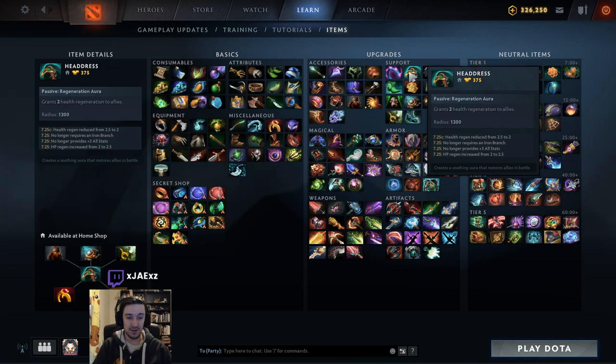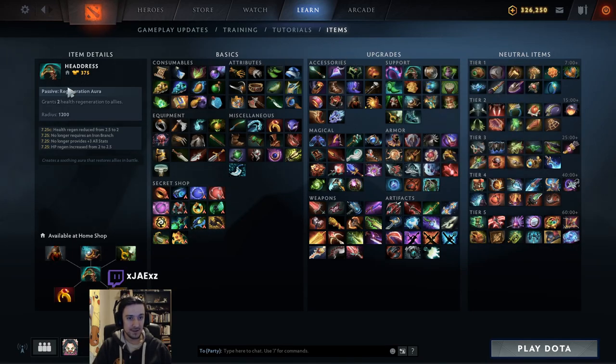Next up is Headdress. Headdress is honestly the best out of all three of these items — Ring of Basilius, Headdress, and Buckler — because of what it does and the fact that you don't really notice it, but it's such an amazing beneficial effect. Much like Ring of Basilius, in a 1200 radius around you it grants a passive 2 health regen to your allies. Unlike a Tango which provides 7 health regen for only 16 seconds, you get this permanently so long as you're carrying the Headdress. You get 3 Tangos in a pack providing 48 seconds of 7 health regen — but think of how long the laning stage is. Headdress is always there healing you and you don't even have to activate it.